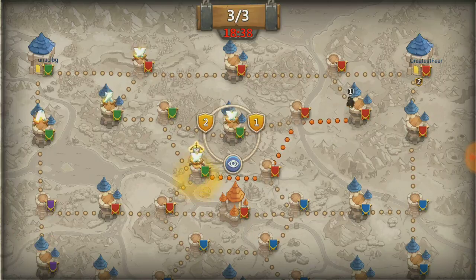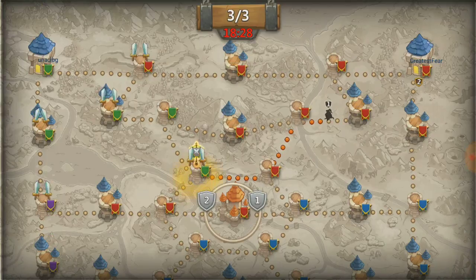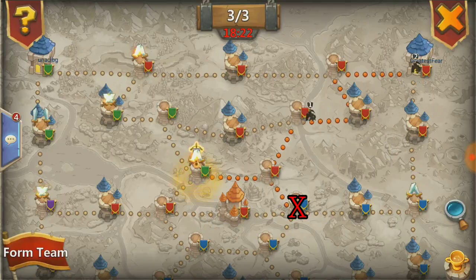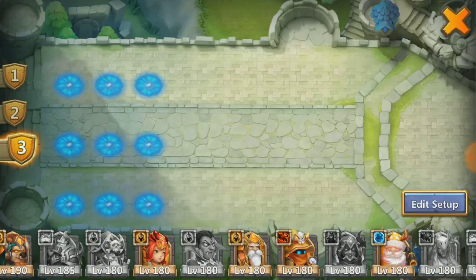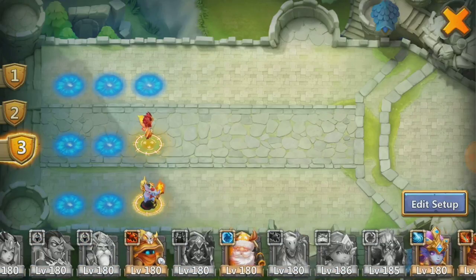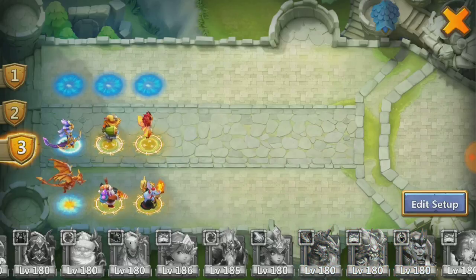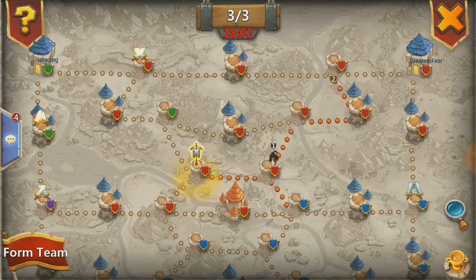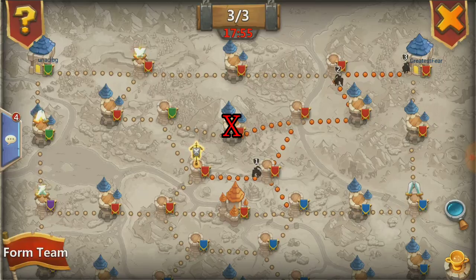My goal here is to try and get to the center to help protect it. We've held on to it this long, we want to see if we can hold on to it the entire time. Since I can't get to the center I've got to attack this blue capture point right here. Then we'll make our third team, and at this point I'm down to just putting in the strongest heroes I've got left. I figure I'll put team three on this capture point just to fortify it.